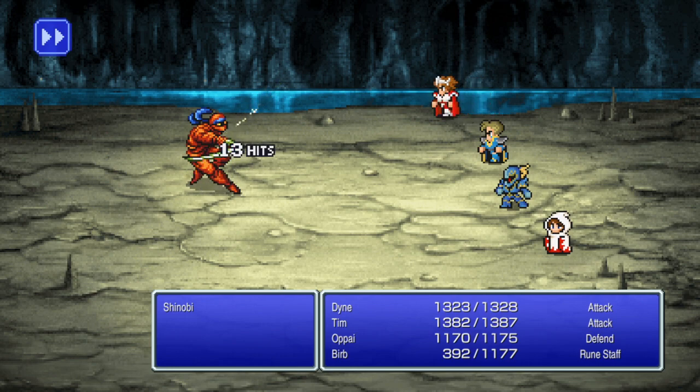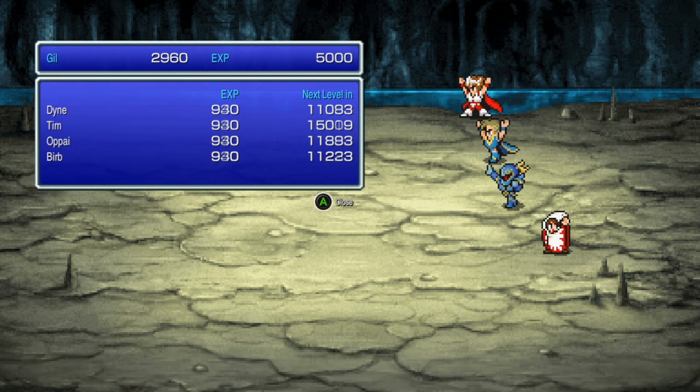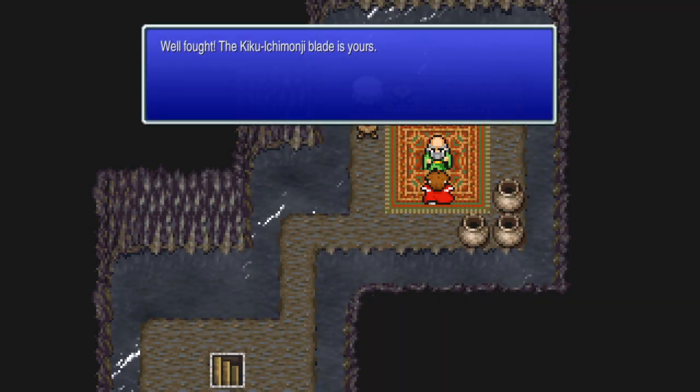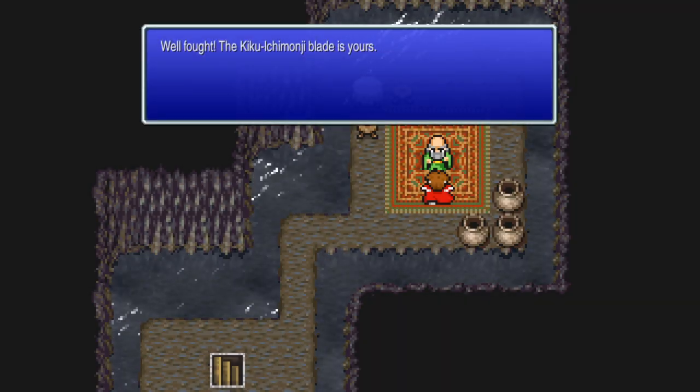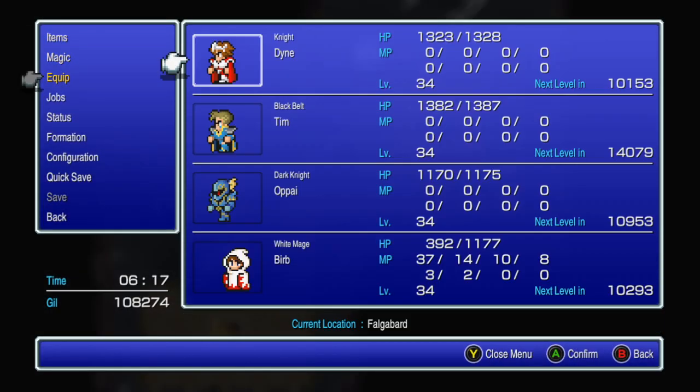Probably should have had Chim Boost. Turn order! He's fighting Garuda, by the way. I high potion first before he attacks me. Thanks, game. We beat that guy well ahead of time. Well fought - the Kiku Ichimonji blade is yours. Equip that, and we'll get another free weapon.